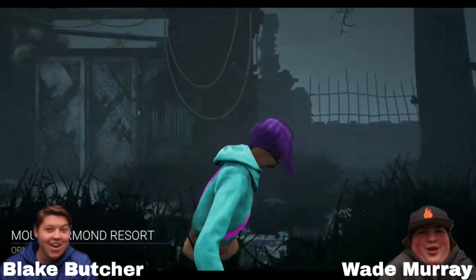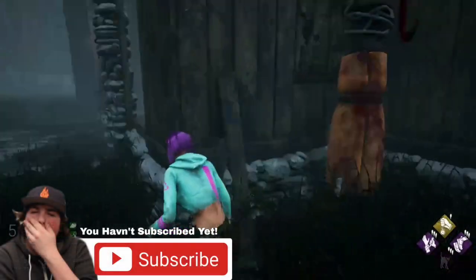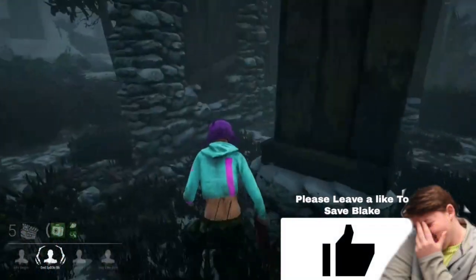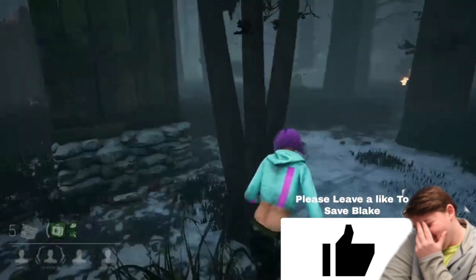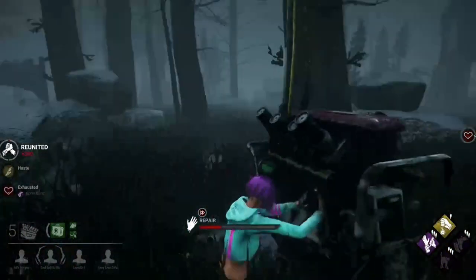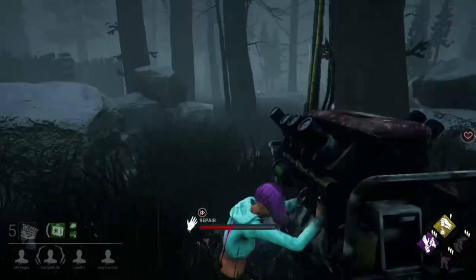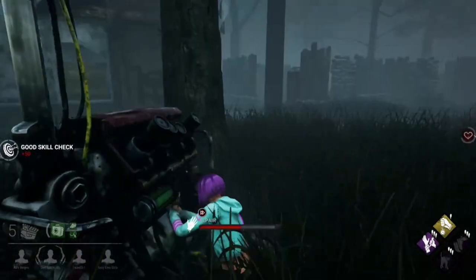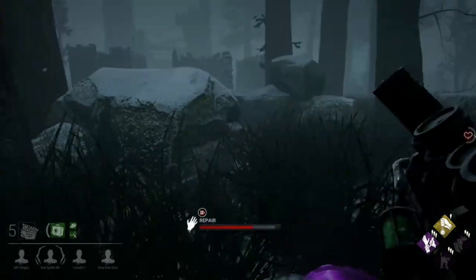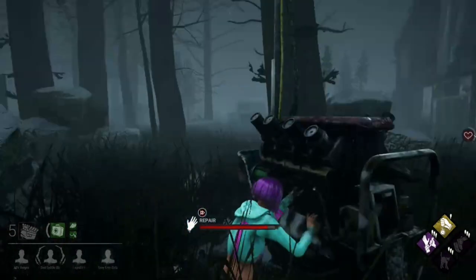Here we are in one of my least favorite maps. It's extremely open — that's how I'd phrase it. It's really hard to do chases without ending up in the building, and once you end up in the building, unless you're running Balance Landing, you're kind of screwed. Actually, I think there's plenty of pallets, windows, and loops around the map. I actually really like the main building — there's lots of places to hide, lots of windows, lots of pallets. And we're reversing a Doctor.